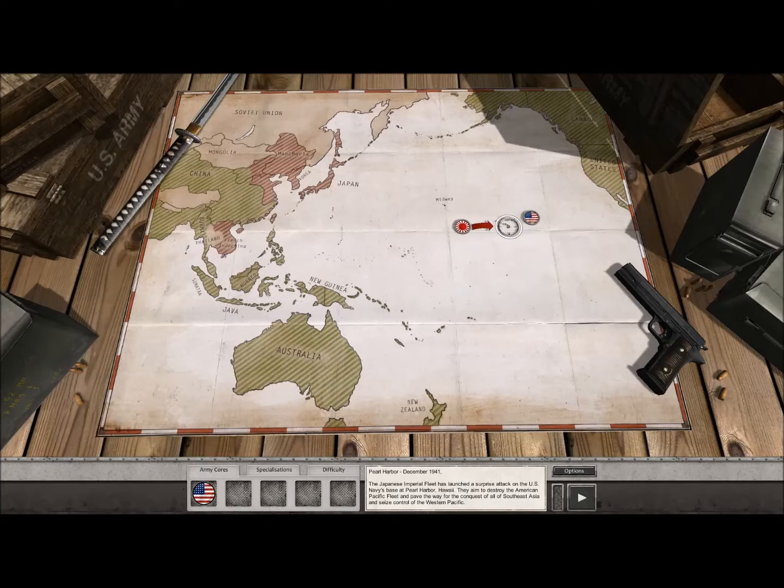Reading here, it says the Japanese Imperial Fleet has launched a surprise attack on the U.S. Navy's base at Pearl Harbor. This is what started the war in the Pacific, so I think it's a perfect mission to start out with for the Americans. We do have Army Corps here, which shows the different armies fighting in your army — at times you may have Philippine allies or British allies, depending on what battle you're facing. Over here, the specializations are things that you unlock as you continue through the campaign, and they really add some cool bonuses to your units.